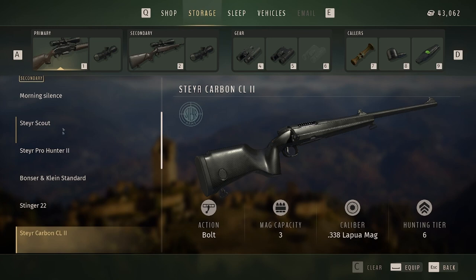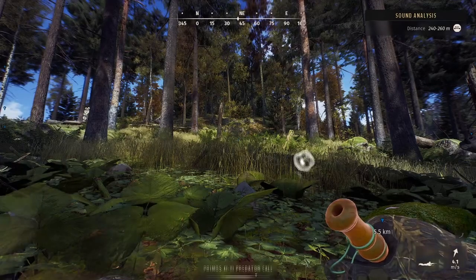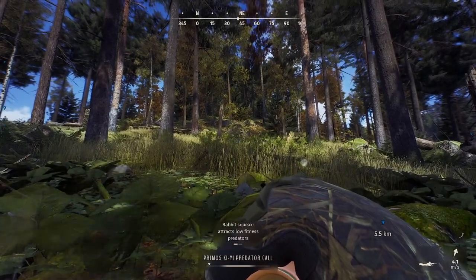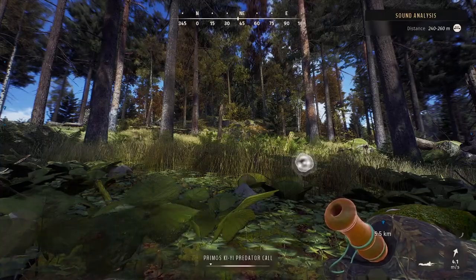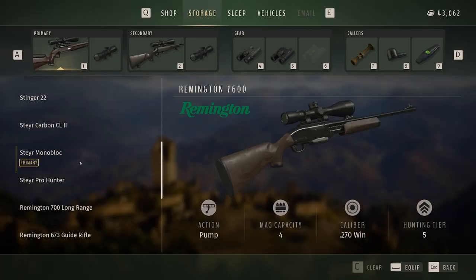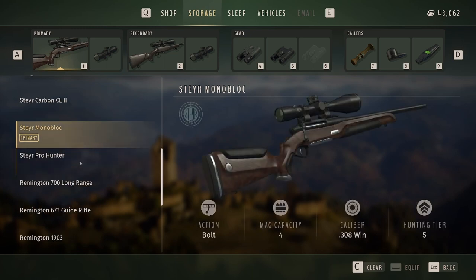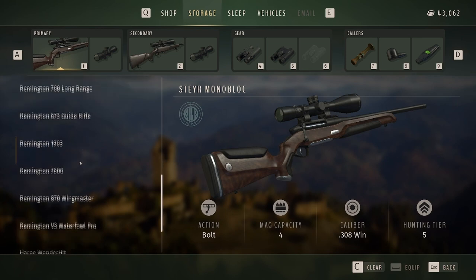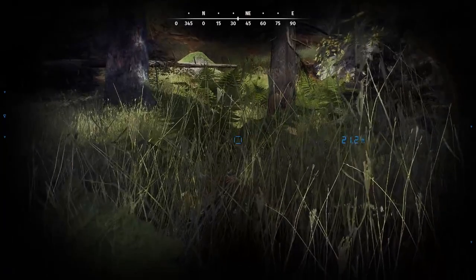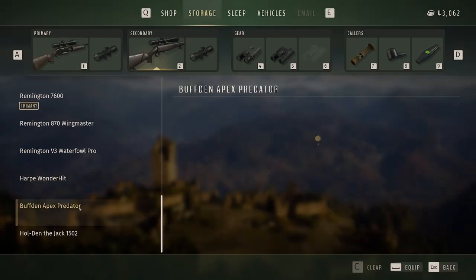You can grab a 223 double rifle and be just fine taking out every tier of animal across the mountains. Always think about the type of hunt you're going on when building your loadout. The other rifle I'd use as a primary would be the 308 — it's very viable through the tier 5 and tier 6 list — then throw on a secondary for tiers 1 through 3 and you're set.